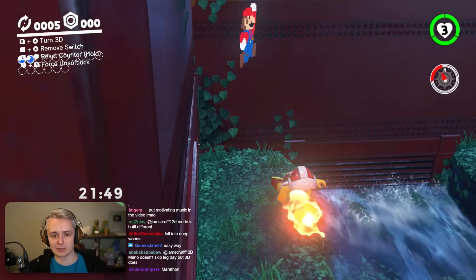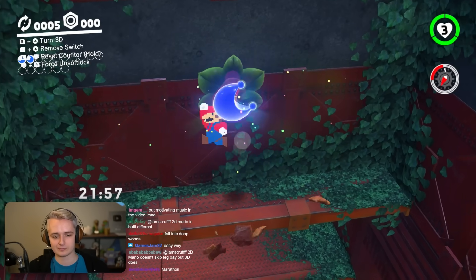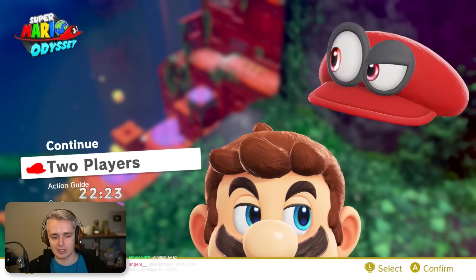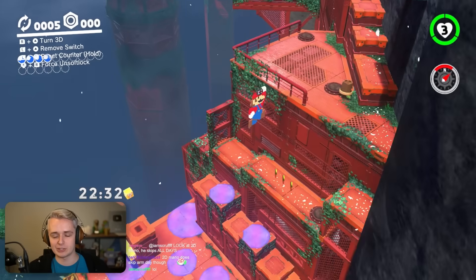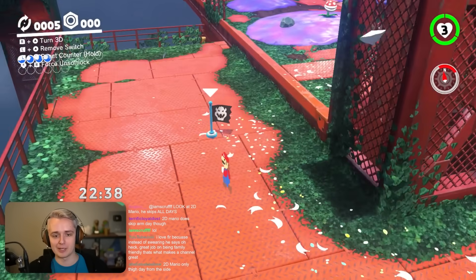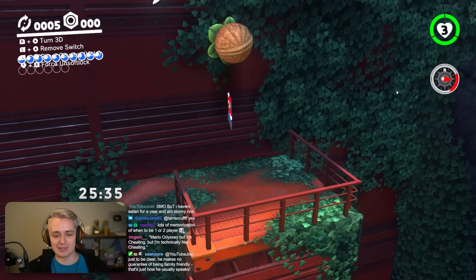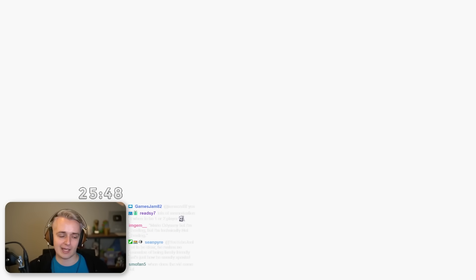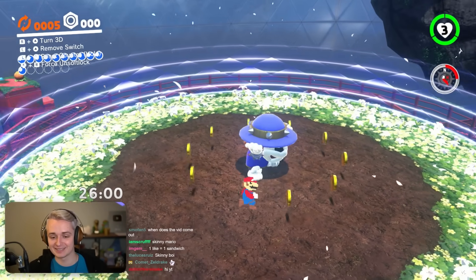Since we're back in one-player mode, I can do cat bounces again, so we can jump up here to get this moon. Then we're going to swap back to two-player again because I want to be able to hover. The trade-off between two-player and one-player mode: in two-player mode we usually can't cat bounce, but we can hover. In one-player mode we can cat bounce, but we can't hover. SMO but Mario is starving — please subscribe to save him.